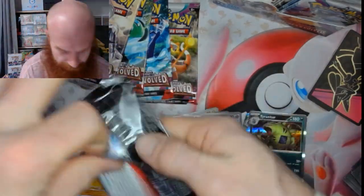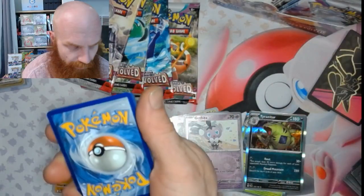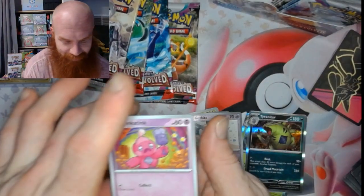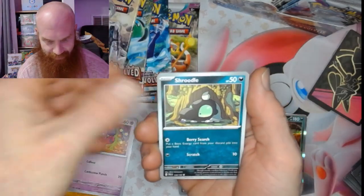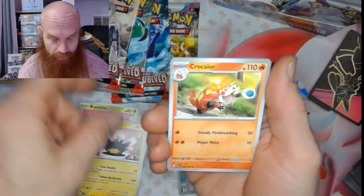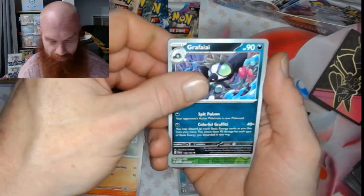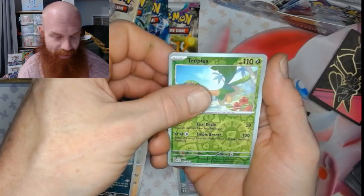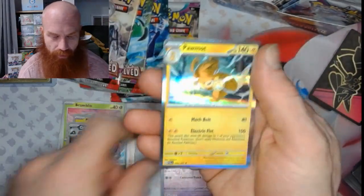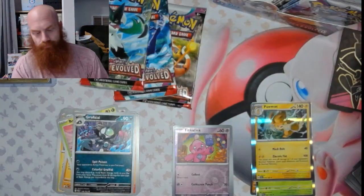Alright, here's another pack. We've got a Tinkatink, Shroodle, Glimmet, Bramblin, Pinchurchin, Croconaw — we're calling him Graff because I don't know how to pronounce that name. No ma'am, it's not — Tropius Reverse, Tinkatink Reverse, and a Palmar.